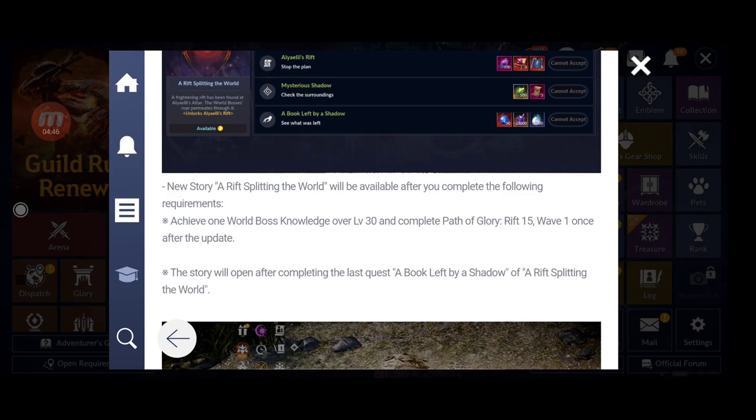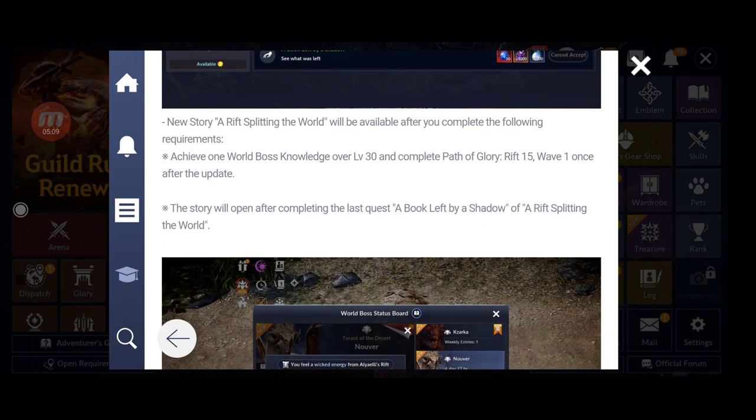The new story will be available after you complete the following requirements: achieve world boss knowledge level 30 or higher on at least one world boss — just one, not all of them — and complete Path of Glory Rift 15, Wave 1, at least once after the update. Should be doable.